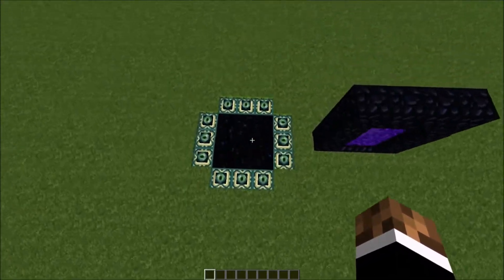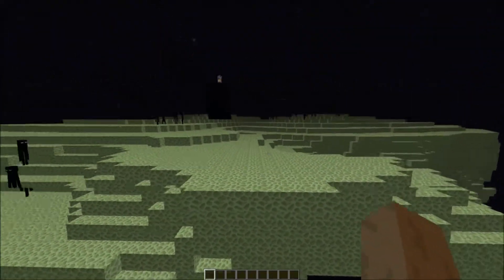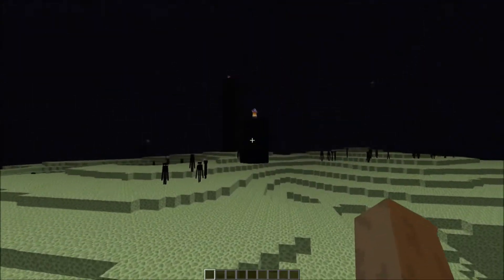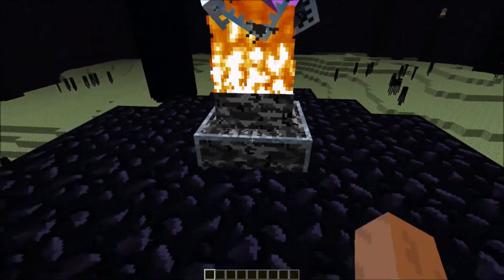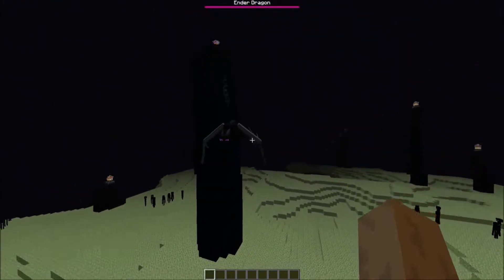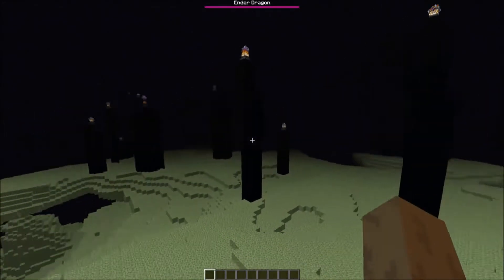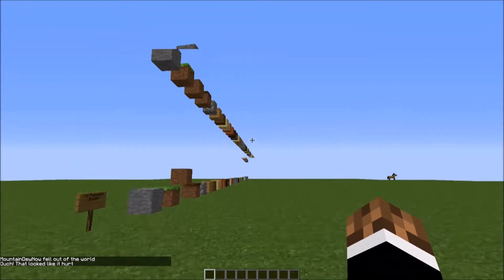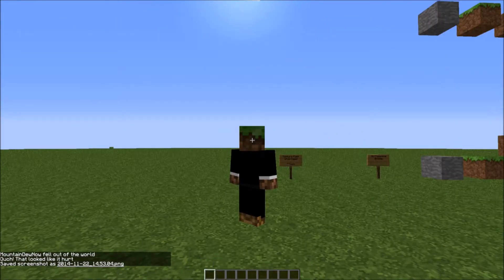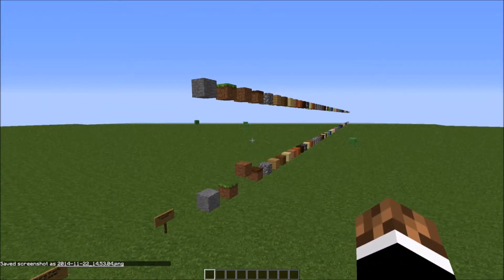Since we went through the Nether we might as well jump into the End. This is the End, and it essentially just looks HD as expected — nothing really different, just HD looking. These end things look pretty rad. Where's the Ender Dragon? Look how HD he looks — he's making noise! The End looks pretty sweet and rad. I just died — oh well. But hey, we're back at the beginning and my skin's back.